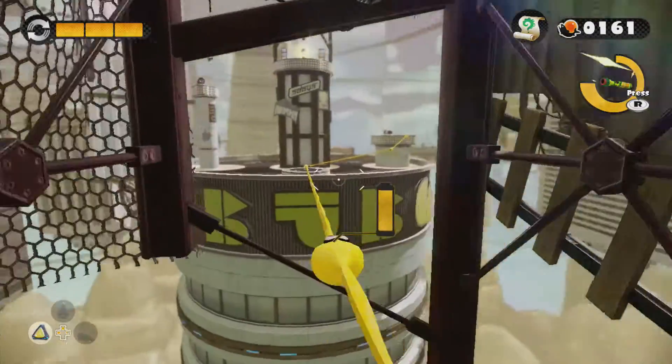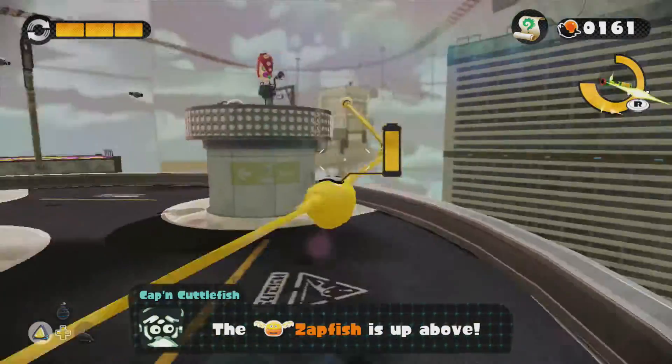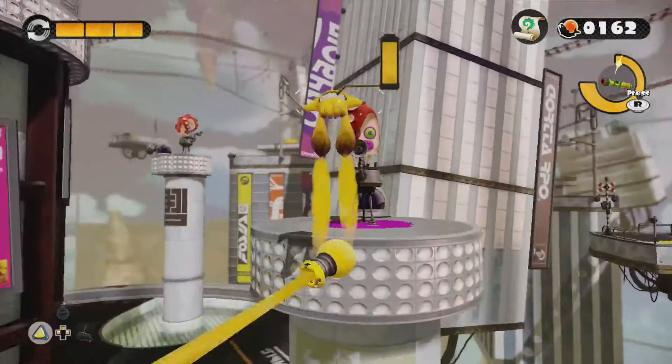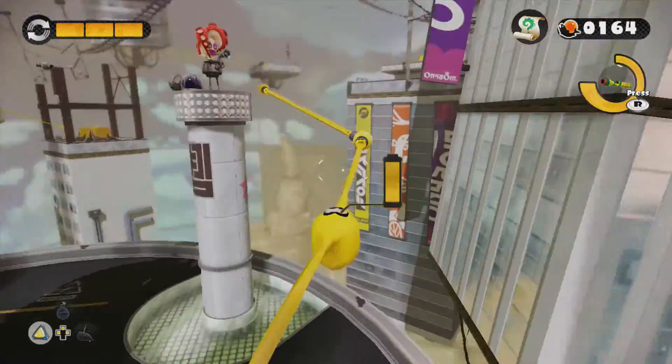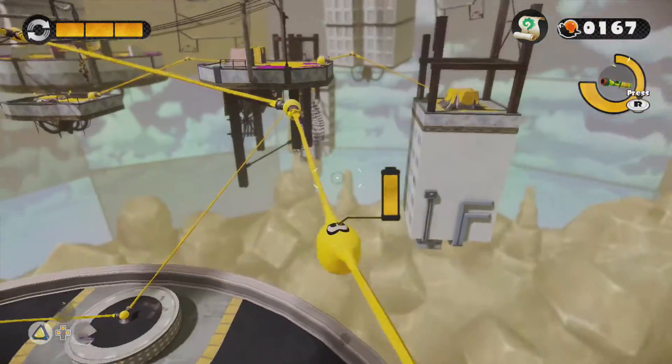Alright, we're just going to zigzag through like the lightning bolt, and just kill all these, and with the sheer blast radius of their deaths, we can power the inkline without even shooting at the inkline itself. Or maybe it doesn't, and I have to actually fire at the inkline. My mistake.